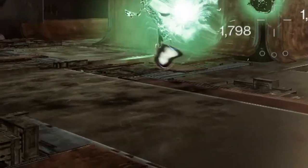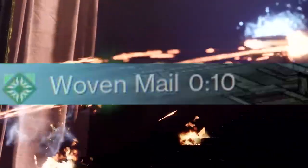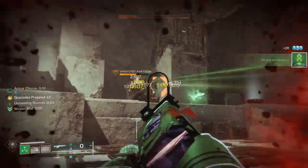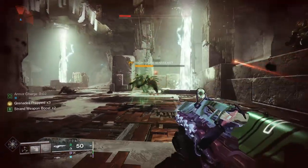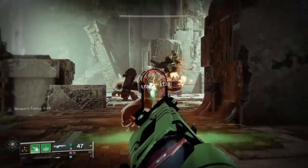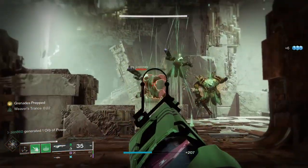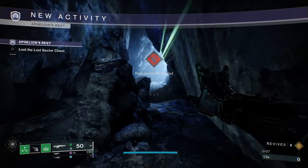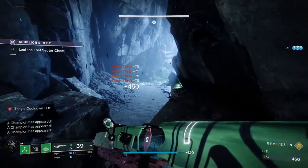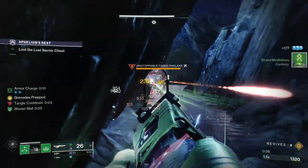When we pick up an Orb of Power, we get Woven Mail, giving us 50% damage resist, Unraveling Rounds which gives us free damage on enemies for Quicksilver Storm, and a 17% damage boost to Quicksilver Storm from Strand Surge. Finally, by consuming our Shackle Grenade, we get 25 seconds of Suspending Explosions for getting final blows. With all of these combined, we have insane damage, sustain, and add clear. We have truly achieved Strand Warlock perfected with this build.